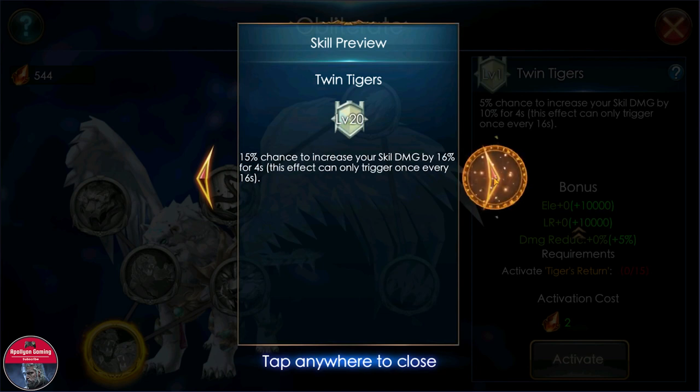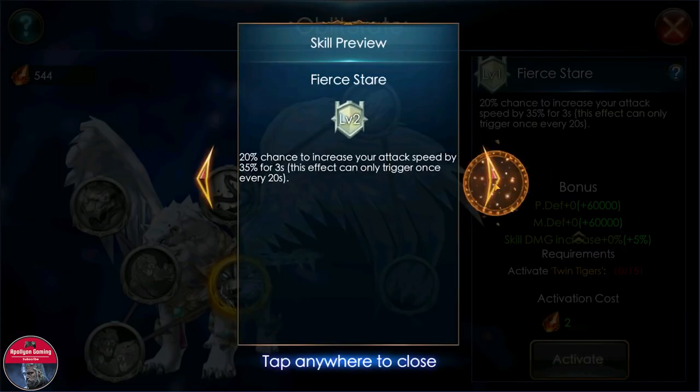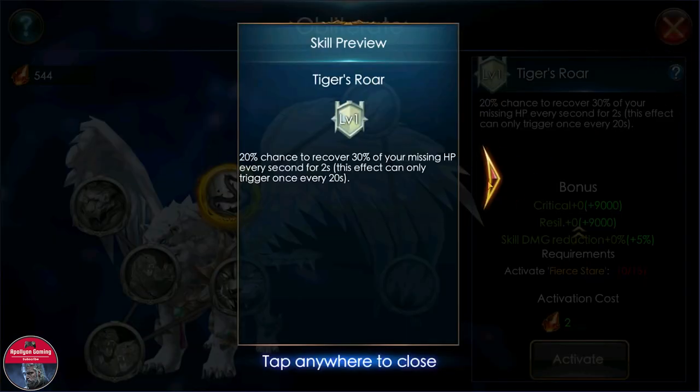The third talent, Twin Tigers at level 30: 20% chance to increase your skill damage by 20% for four seconds with a 16-second cooldown. The fourth talent: 35% chance to increase your attack speed by 50% for three seconds. More attack speed means more attacks on your enemy, which means more talent procs — so that's good.